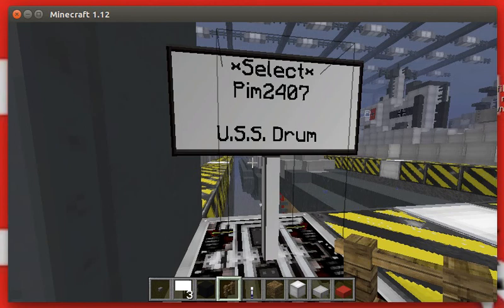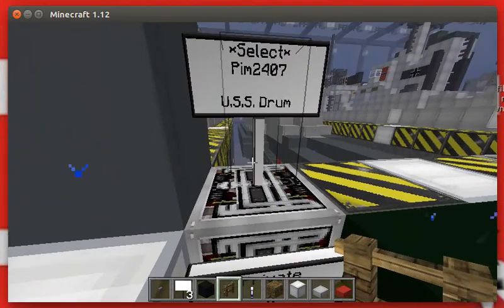So without any further ado, let's get into today's shipyard review. Today we are reviewing PIM 2407's Sub ship 2, which is a USS Drum.